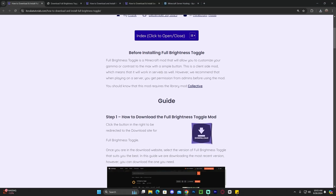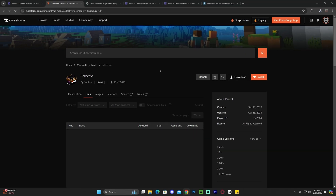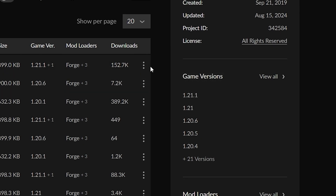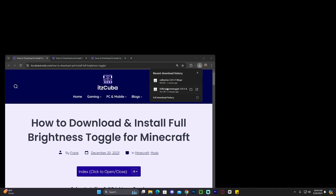Head back to that second link in the description. In the first paragraph, you'll notice you need Collective, so click on the Collective link. That will redirect you to the Collective download page. Collective is a mod library required for the Full Brightness Toggle mod to work properly. Scroll down and find the 1.21.1 version, just like before, then click the three dots, click download files, and within five seconds your download will begin.